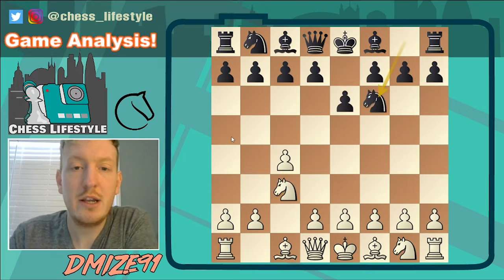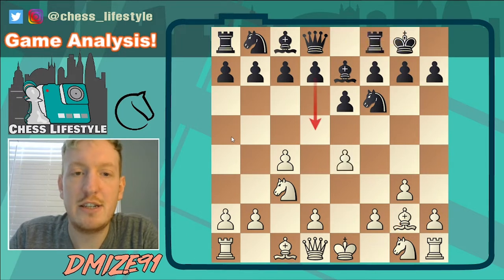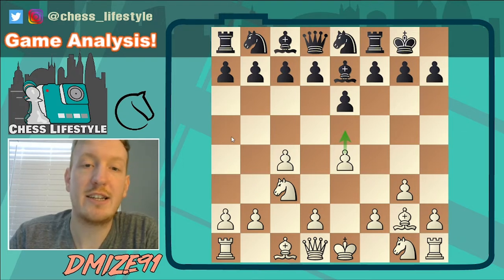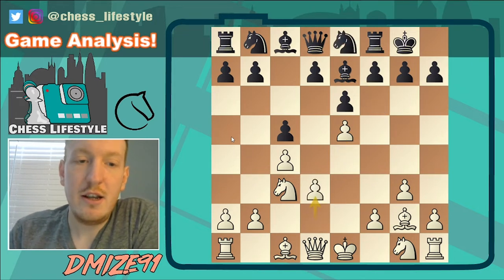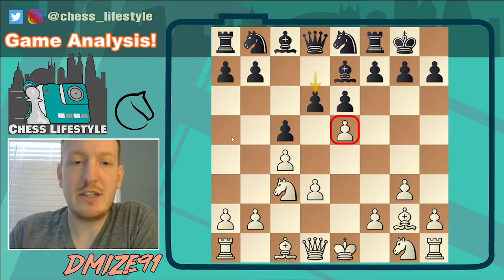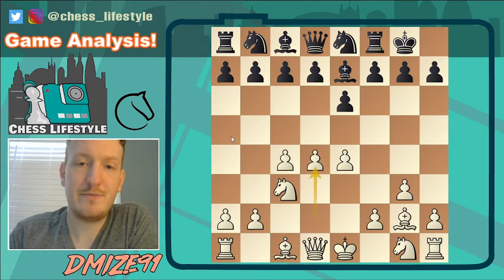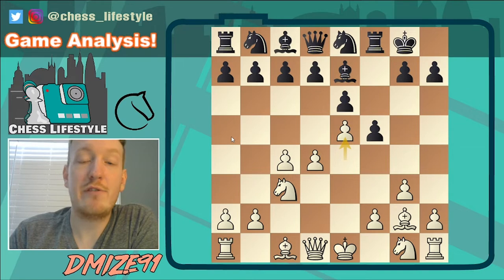I'm white here and I played an English opening. Black played a little bit passively with Bishop e7, but it's still okay. After castles I play e4, trying to stop the d5 advance. Here black made the first pretty large mistake: Knight e8, a misguided prophylactic attempt to prevent e5 coming with tempo. But this is misguided because if black played something like c5 and I were to play e5, it's pretty clear that pawn is overextended and white can't hope for much advantage.